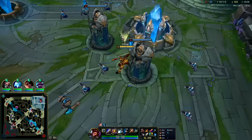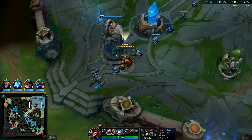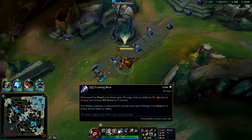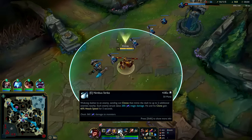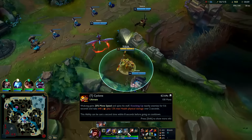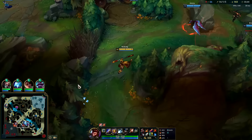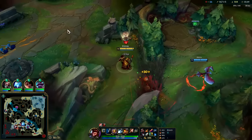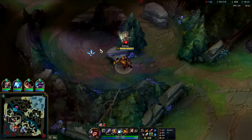I'll give you the quick rundown on mechanics: your Q auto attack reset has extra range beyond a normal auto attack. Your W is a little Vayne Tumble plus invisibility. Your E is a dash plus AoE damage and attack speed bonus. Your R is AoE damage, AoE knockup, and a speed up. Wukong has a lot of different aspects in his kit for outplays.